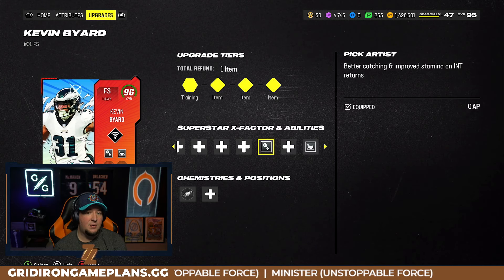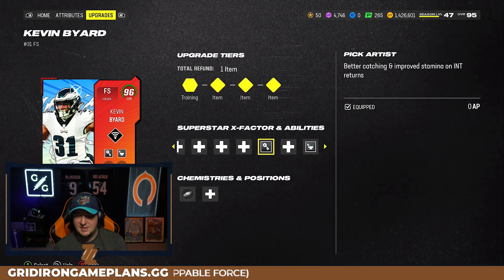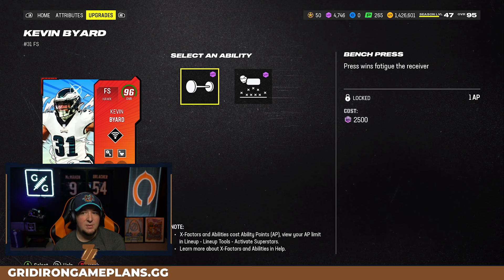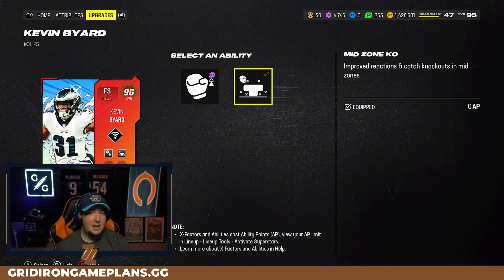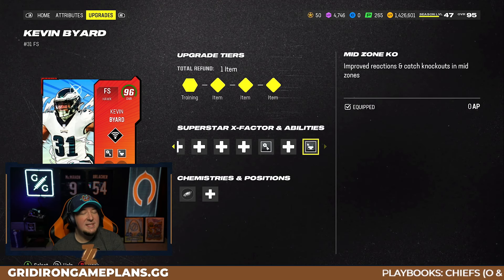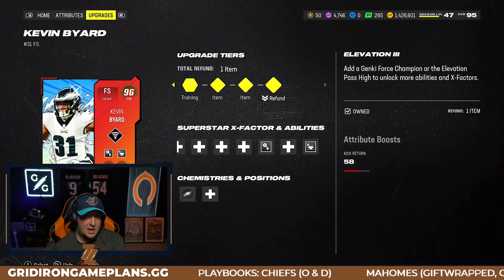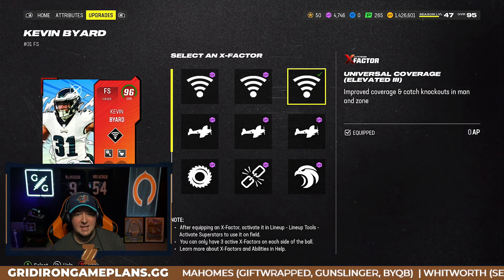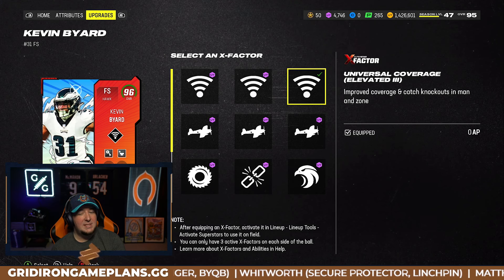Once you do this, it unlocks the final three buckets. In the third-to-last bucket you're going to use Free Pick Artist — it's a passive ability, so he's always going to catch interceptions. The next bucket is basically bench press for one or deep in for one; you're not going to do anything there. In the final bucket, use mid zone for zero rather than paying any AP for deep zone for two. When you upgrade their elevation to elevation three, this also unlocks special X-factors in their X-factor bucket.